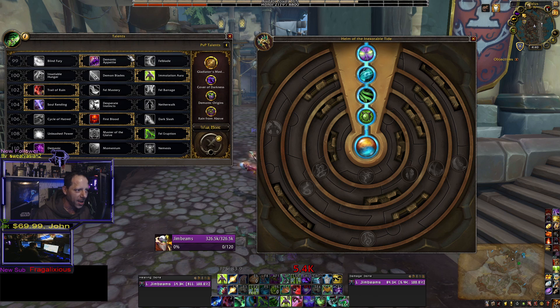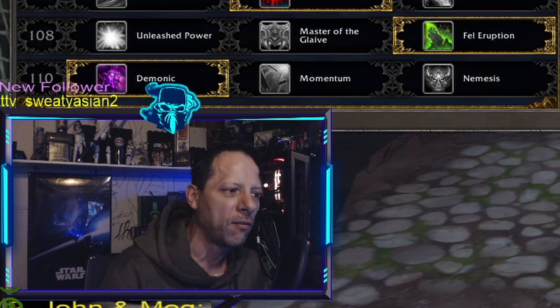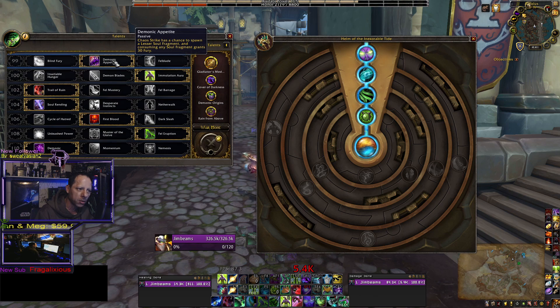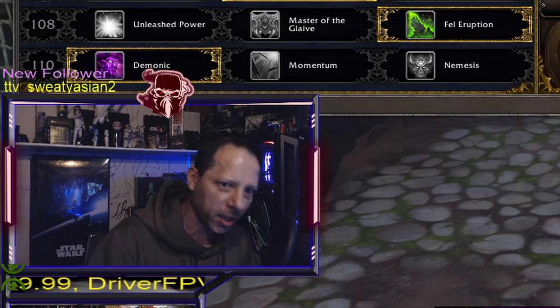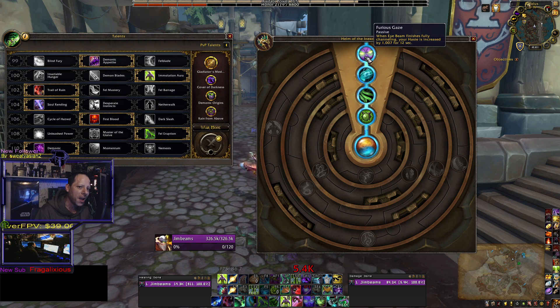The reason we run Eye Beam the way we do — chasing the haste from Furious Gaze — is because of Demonic Appetite. If you run Blind Fury, you're at risk in PvP of getting kicked, and it's such a long channel. If you get kicked, you don't get the haste benefit from your Azerite traits. With Demonic Appetite you spam Chaos Strike, and you have a chance to generate a soul fragment. Consuming that soul fragment gives you 30 more fury, so you can hit again with Chaos Strike — effectively two Chaos Strikes for the cost of one.